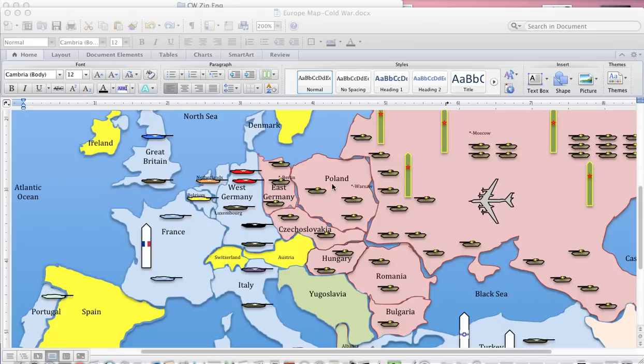I'm going to show an example of conventional warfare in the Cold War simulation. Here you can see we have West Germany facing off against East Germany and Czechoslovakia.